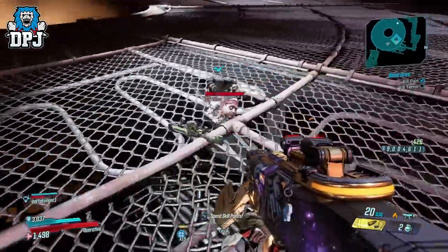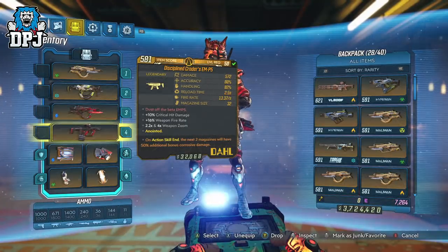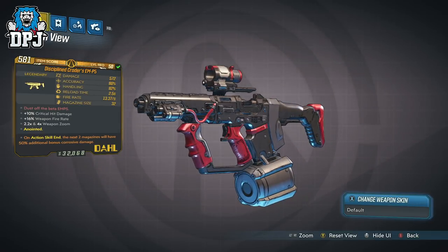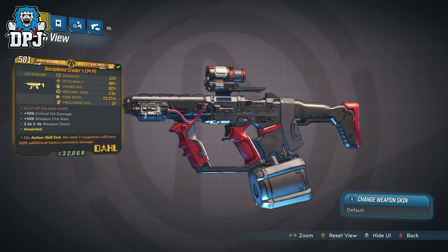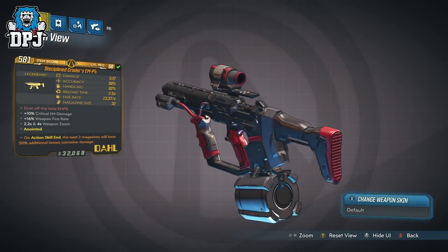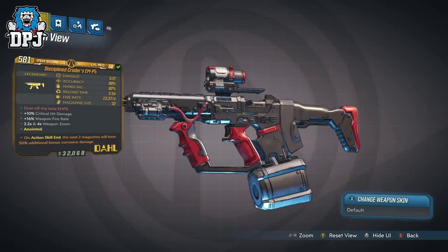You can otherwise farm the Valkyrie Squad on Mayhem 4, which is a much more efficient method. But even here guys, the drop rate is pretty rare. I want to say this is one of the rarest SMGs in the game in terms of legendaries and its drop rate — it's just utterly nuts. So why? Why is it so rare? What does this thing offer? What's special about it?